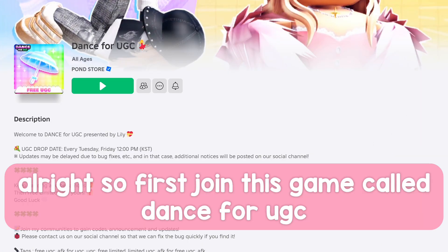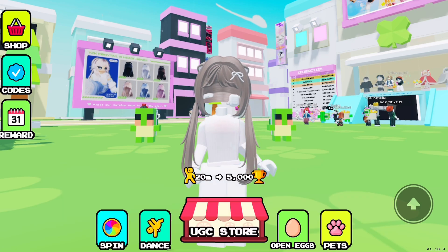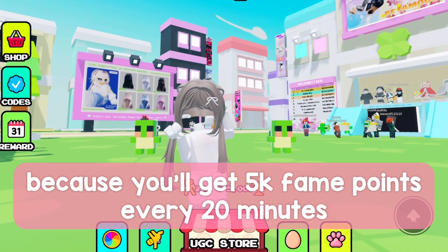Alright, so first join this game called Dance for UGC. After you're in, click dance. You have to keep dancing because you'll get 5,000 fame points every 20 minutes.